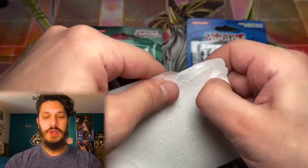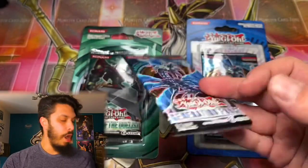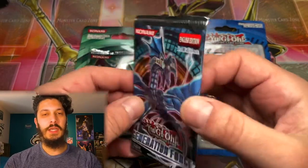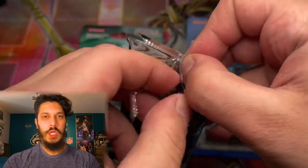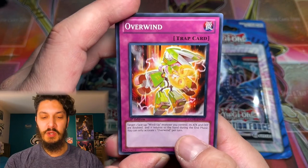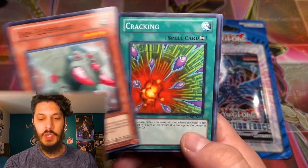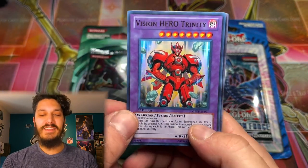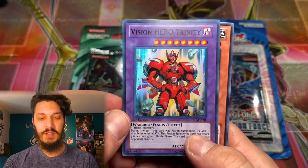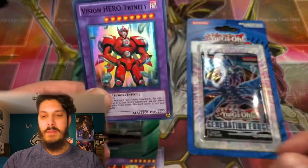Now we're going to be jumping into some first edition Generations Force. You know the goal here, guys — one of those epic hero cards would be unreal, or of course that Number 17 Leviathan Dragon Ghost Rare. Can we pull a holo at least from Generations Force? The first pack of Yu-Gi-Oh Zexal. Ooh, it looks like we have one — and it is a fusion monster. I thought that was going to be Nova Master, but it's a pretty good one nonetheless: Vision Hero Trinity. Some epic hero cards in this set.